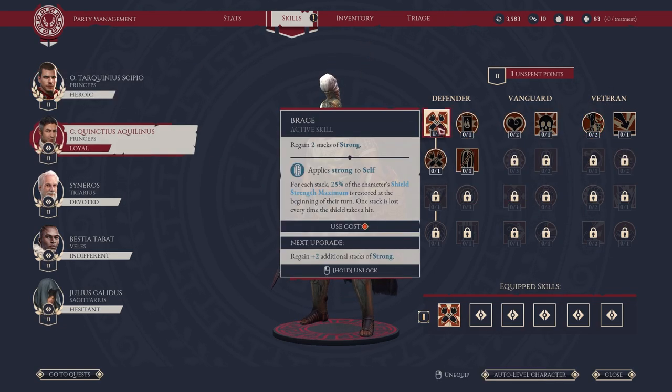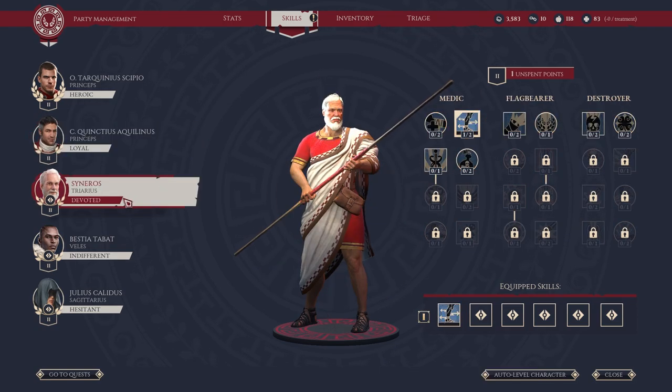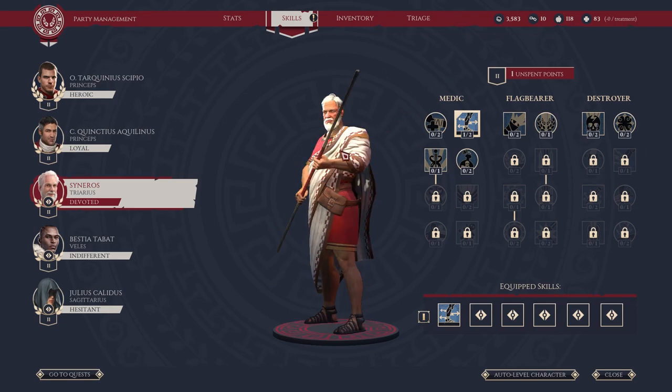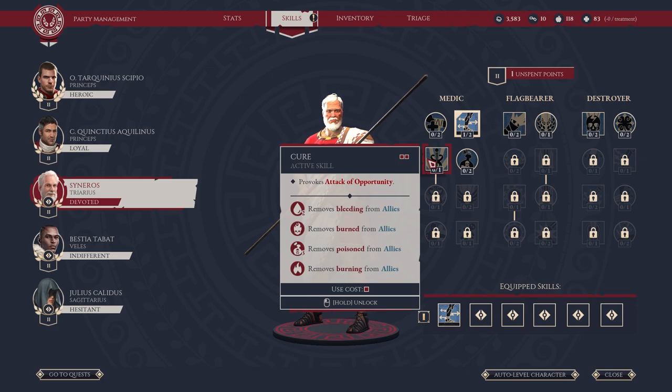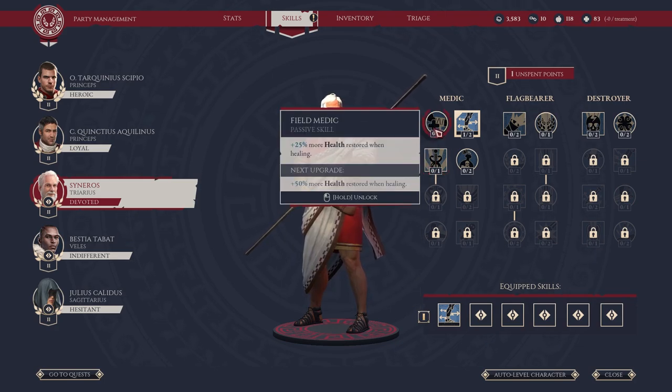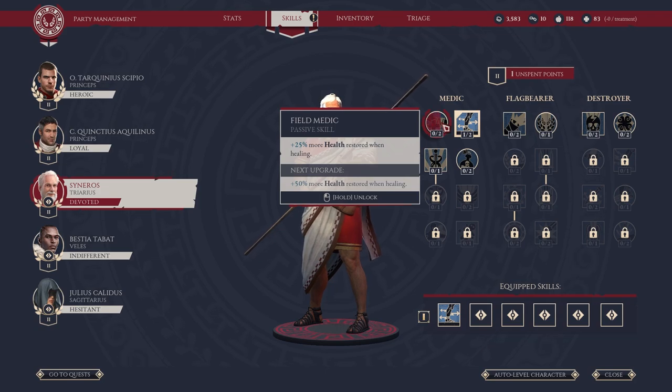Moving on — this is really just our strength character, so let's just go for resistances. Then we've got our support class — there's health restored when healing; well, that could be handy. Yeah, let's have that.